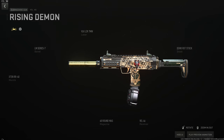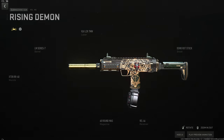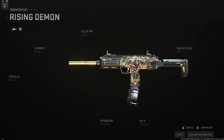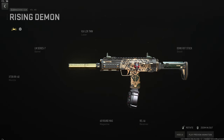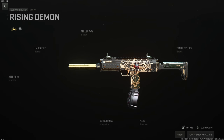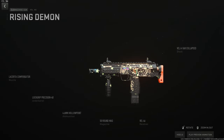The VEL 46 — the MP7 — is another S-tier gun with a 15-minute cooldown. Use the X10 RR-40 suppressor for maximum range, the LM Series 7 barrel to recover some ADS speed, the VLK 7-milliwatt laser for stability, ADS, and sprint-to-fire, the Demo RXT stock to further push ADS, sprint-to-fire, and movement, and the 50 or 60-round mag depending on preference. The irons on this gun are the best in the game.